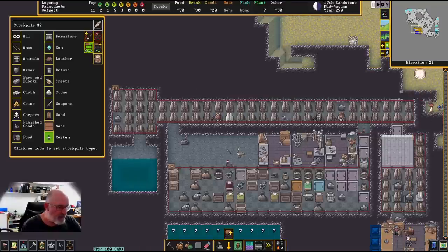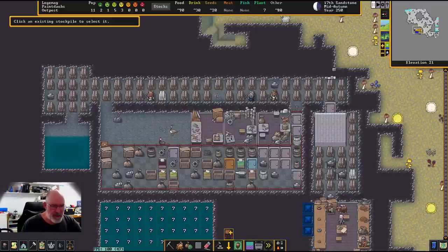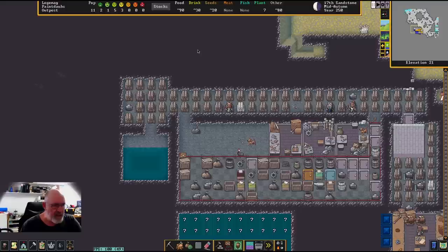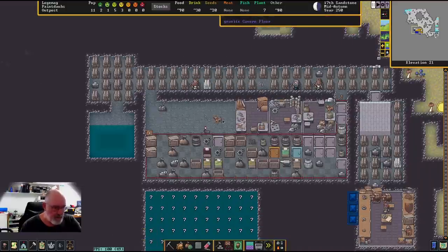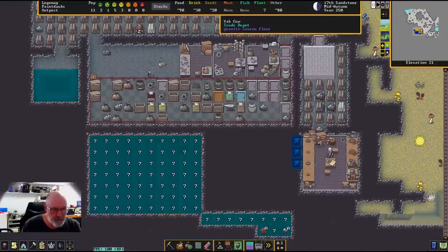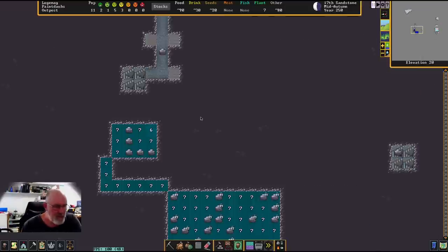We can also slate some of these workshops for removal — we don't need them up here anymore; we want to start doing things downstairs. I'll mark them for removal. We'll keep the catch-all for now. There are various bags and bits up here. Note that finished goods near the surface can be stolen, so be a little careful about that.